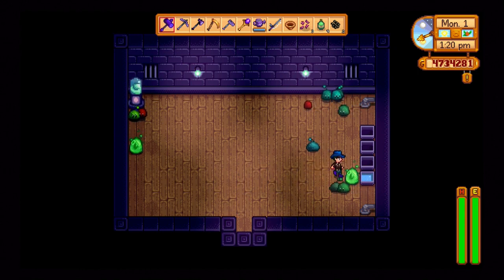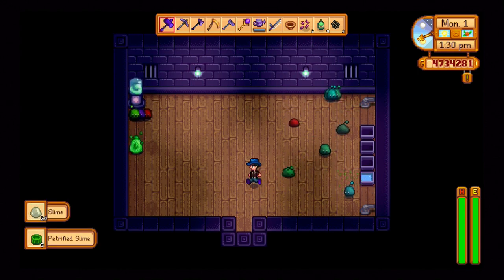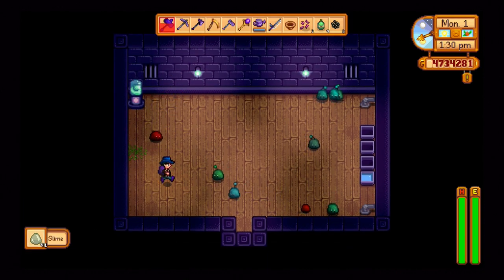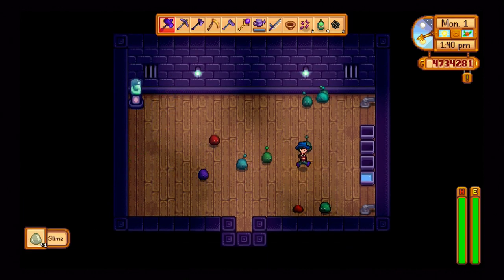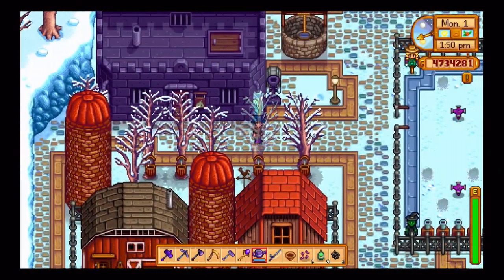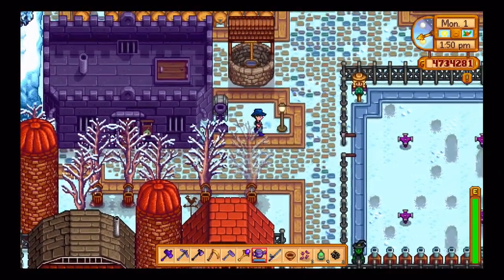Here's the slimes — all kinds of slimes, look at them, it's great! I've got the slime rings so they can't hurt me, which took forever to get. Give them some water — water in my slimes, and there's the slime generator over there.